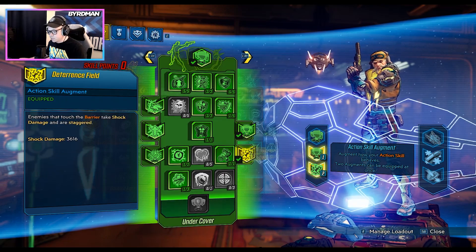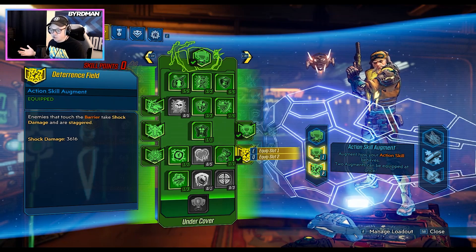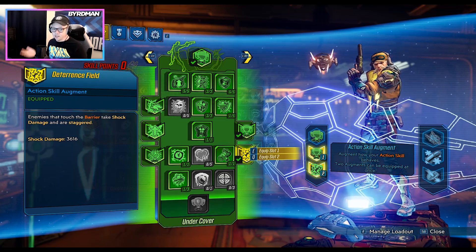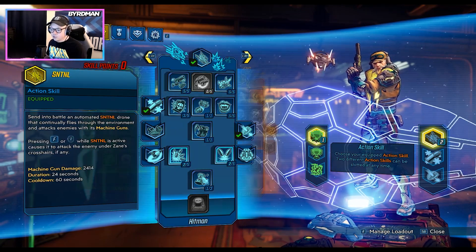For augments we use the All-Arounder, which encapsulates keeping Zane safe, and then Deterrence Field — because if anybody hits the barrier they take shock damage and get staggered. It's just like how enemies in Apex Legends who touch Watson's barrier get shocked and staggered, giving you the advantage to go on the attack.